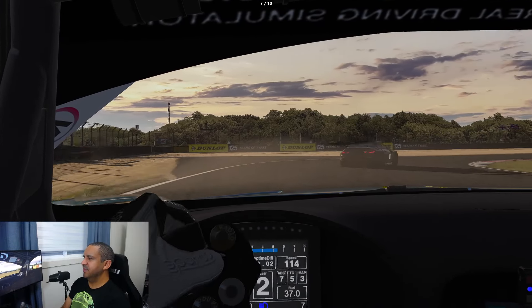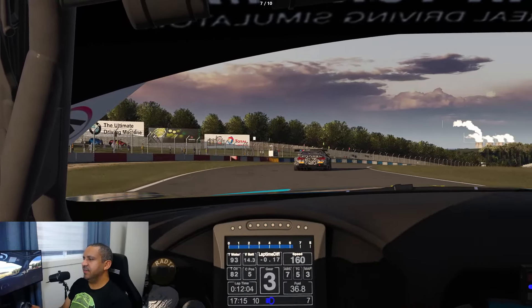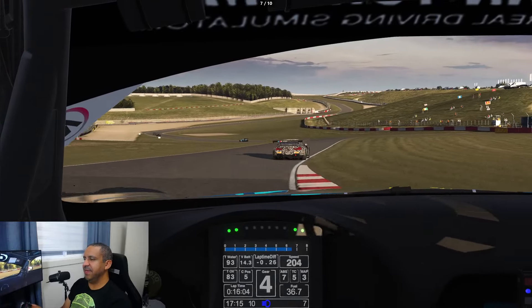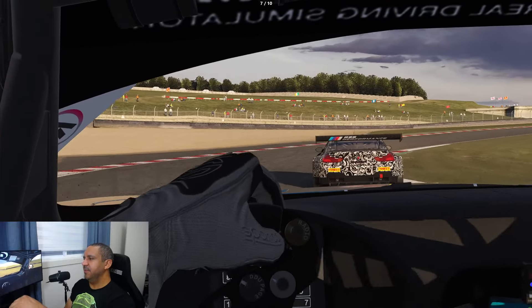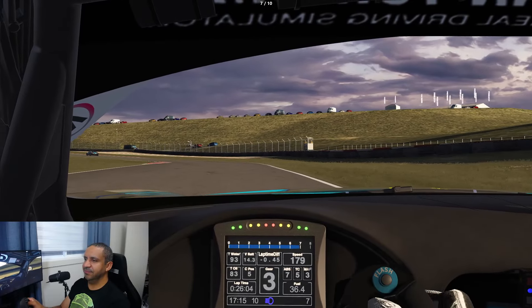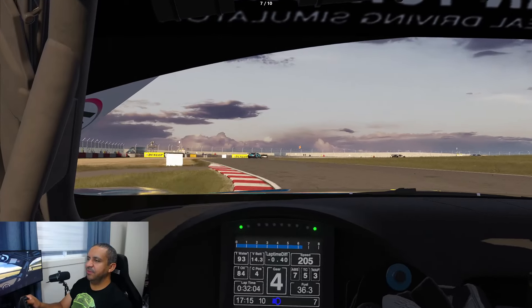We're back on the tail of this BMW. We'll see if we can catch them through the Craner Curves. Try and carry as much speed through there as possible, because I think at the bottom of the hill I tend to be a bit faster than the AI. So we might be able to catch them going into that right-hand kink.